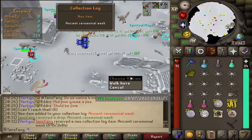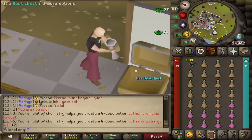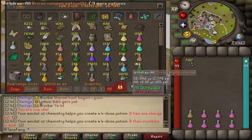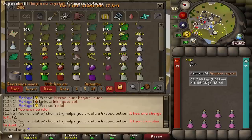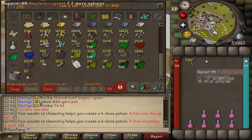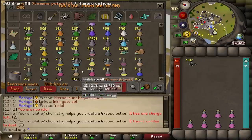A Ceremonial Hat — that just leaves the gloves for the full Ceremonial set. We are inching closer towards Tombs of Amascut and in preparation I want to make a load of brews and super combats. My potion stacks are looking a bit rough, I haven't really trained Herblore in a while. I started with 7,700 staminas post-max and need to make another 100 super energies. I'm using Amulet of Chemistry so one in 20 pots give an extra dose, which saves me from doing too many rooftop courses.